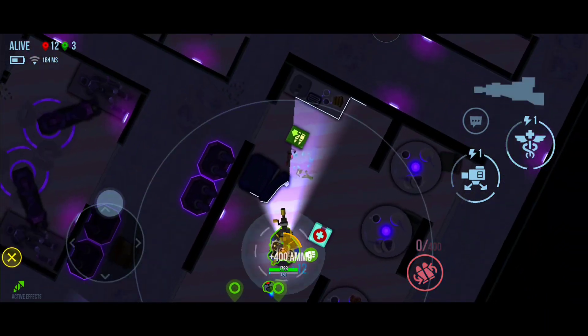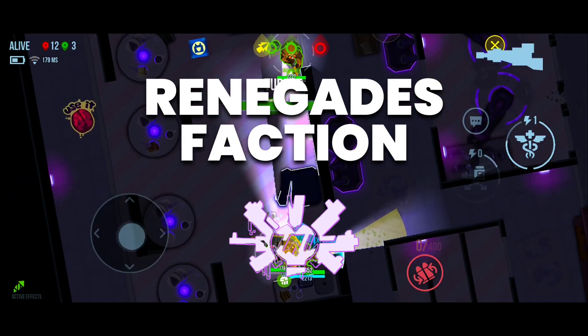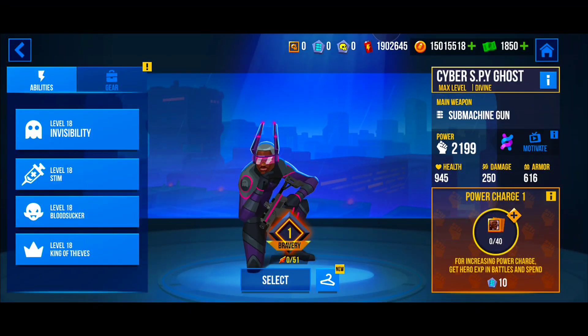For those who may not be aware, Leviathan has previously been a part of the Renegades faction. This is the faction that consists of heroes like Dragoon, Annie, Mirage, Ghost, and Stalker.